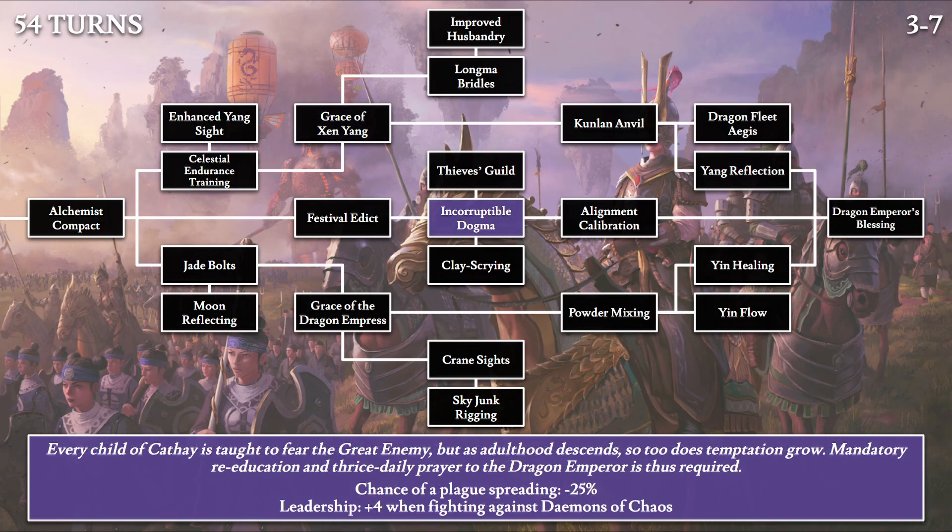Then Incorruptible Dogma: 'Every child of Cathay is taught to fear the great enemy. But as adulthood descends, so too does temptation grow. Mandatory re-education and thrice daily prayer to the Dragon Emperor is thus required.' We have hints of people not liking the Dragon Emperor's rule and the need to re-educate them. The effect is minus 25% chance of plague spreading and plus 4 leadership when fighting demons of chaos. The plague reference relates to the Nurgle plague spreading mechanic that occurs once Nurgle neighbors your territory.